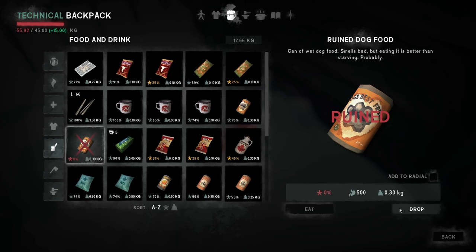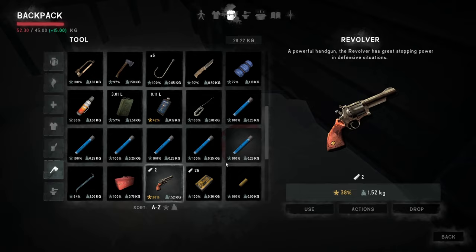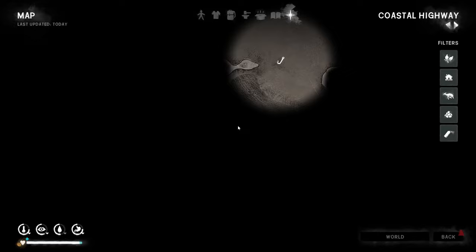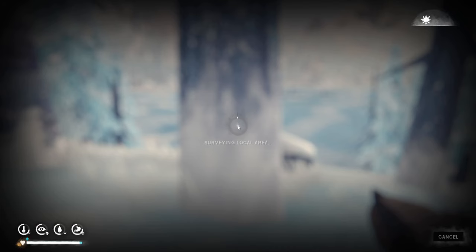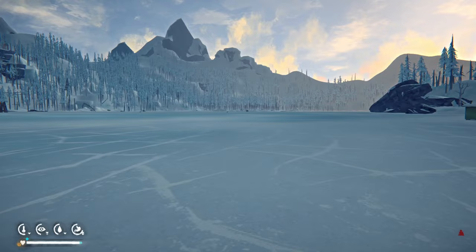We need to sort our inventory. We drop three dog food, some water, a flare, lantern fuel, and a can. Then we map Jackrabbit Island with charcoal — confirmed it's Jackrabbit Island. And the other island must be Misanthrope's Homestead. We haven't checked that fishing spot or that one yet.